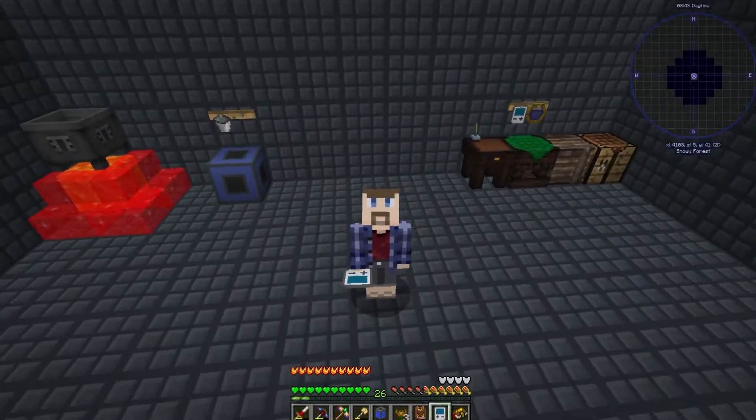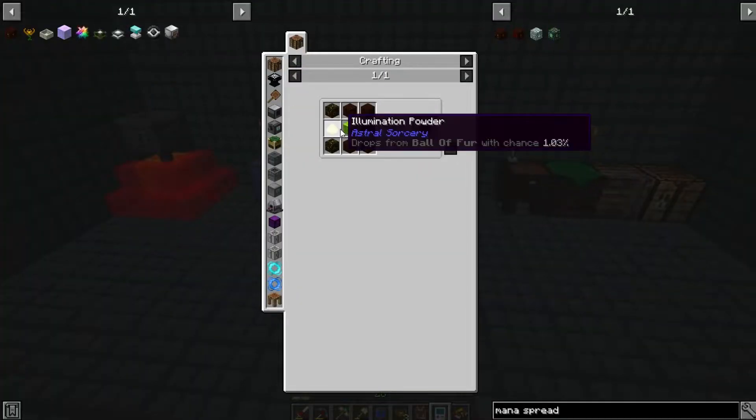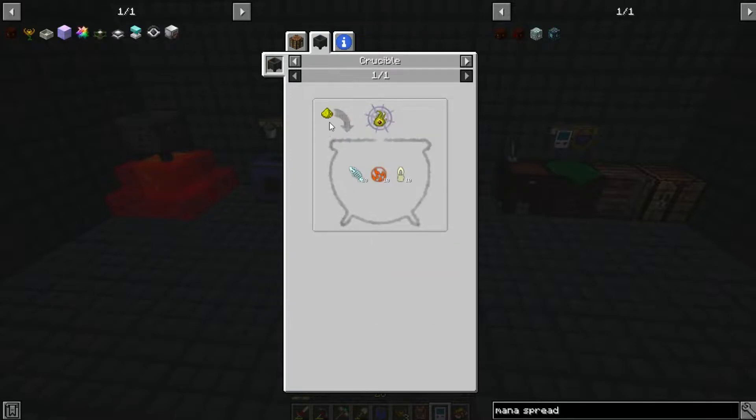For the next step, we need to make the mana spreader. For that, we're back in my Thaumcraft laboratory, because to make the mana spreader we need illumination powder for Astral Sorcery, which isn't too hard to make except it requires yellow niter. And to make yellow niter, that's in the crucible — and it's the next step we have to do in Thaumcraft anyway.